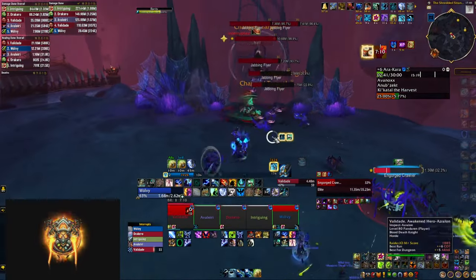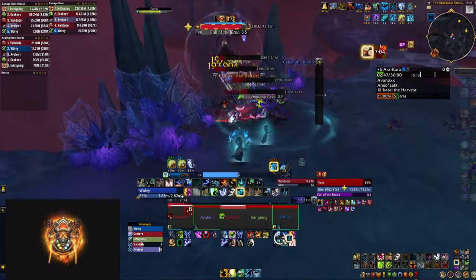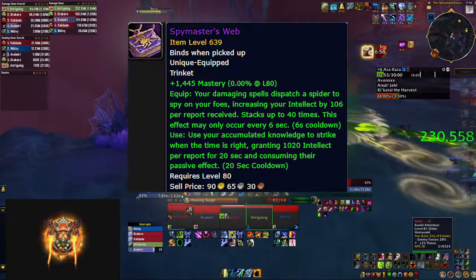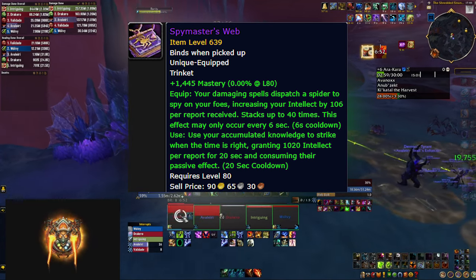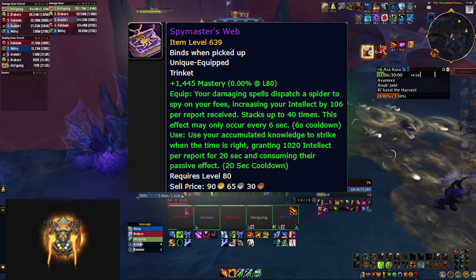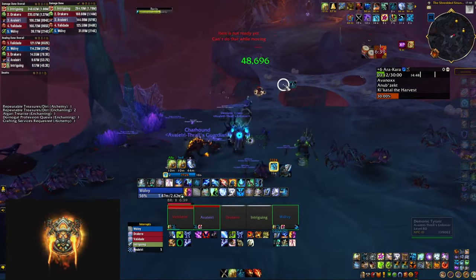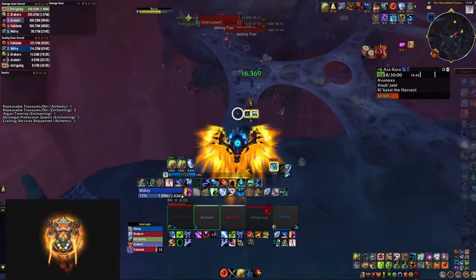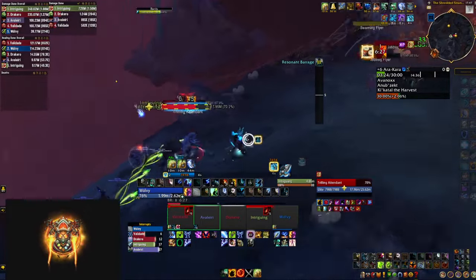The raid has one particularly good trinket which gives you mastery, scaling well with classes that are interested in that — primarily Preservation Evoker, along with Disc Priest and Resto Druid. It's called Spymaster's Web and it's a little tricky to use. You get stacks of intellect along with mastery every 6 seconds, so it takes a little time to build up that primary stat. Then there's an on-use effect which consumes all the stacks you have and gives you a huge intellect boost. This trinket is only good if you scale well with mastery and only if you time the on-use effect with a very big cooldown. If you do it correctly it's a huge win, but it's a little tricky to achieve.